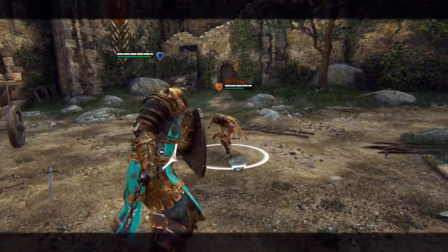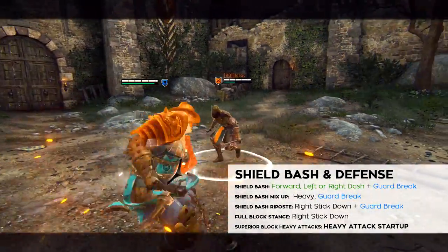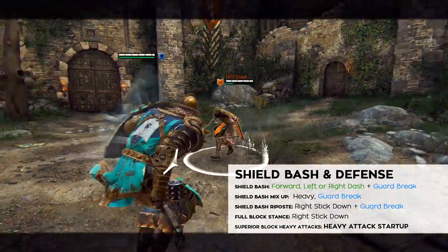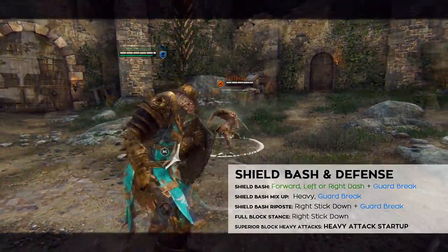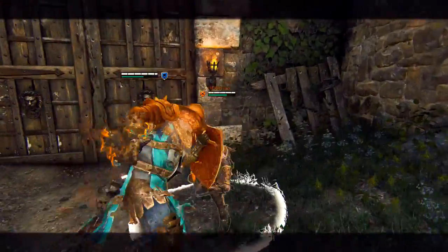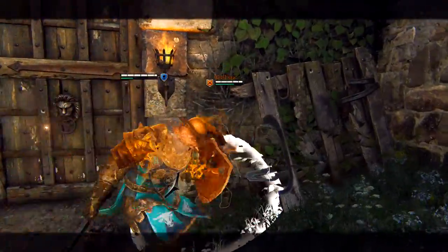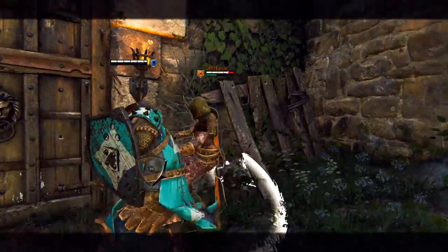The Conqueror's shield bash isn't just his bread and butter, it's the whole damn sandwich. Landing a successful shield bash will deal stamina damage as well as guarantee you a light attack. Shield bash can splat enemies against walls, and doing so will guarantee a heavy attack. In some cases, splatting an enemy against a wall will allow you to land multiple heavy attacks, but this consumes a lot of stamina.